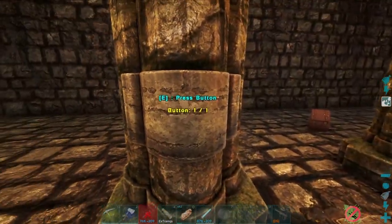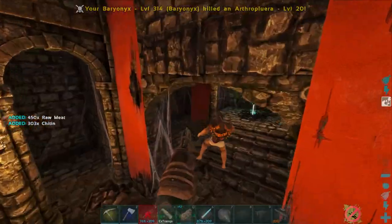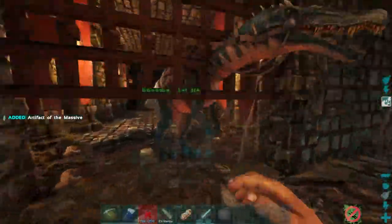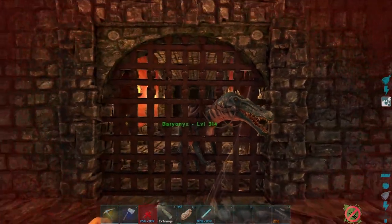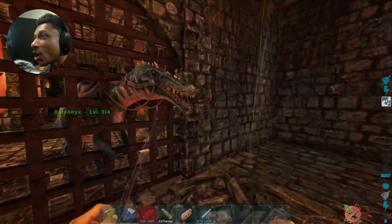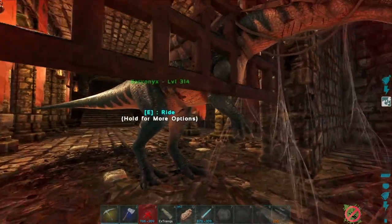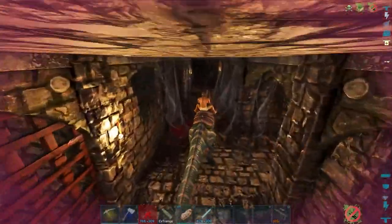Once I found the right button to open the gate, I got the artifact — but it turns out there's a time limit on the door, and I ended up locking myself in. I was panicking, thinking 'how am I going to get out?' But there was actually a button on the wall that opens the gate, so you don't actually get trapped, which was super convenient.